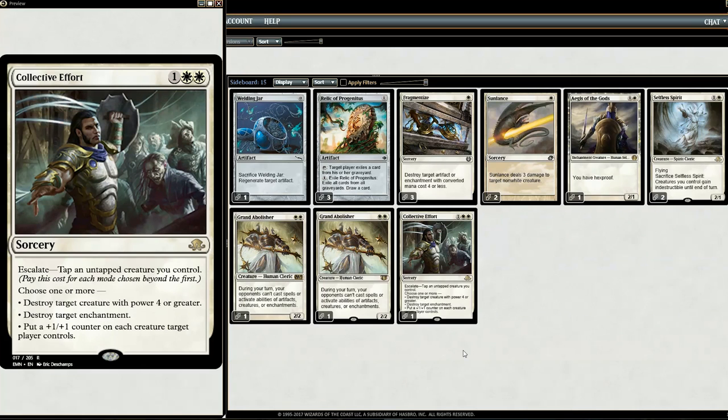We have Collective Effort. Going into game two, you don't know if they have Stony Silence — a card that shuts off activated abilities of artifacts, which does hurt our deck since we have Darksteel Citadel and Steel Overseer. Collective Effort can be a two-for-one or even three-for-one: you can destroy a target enchantment, but you can also put a +1/+1 counter on all your creatures. Since we go wide, that's pretty good. It can also take out creatures like Tarmogoyf that get pretty big.